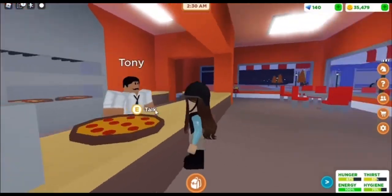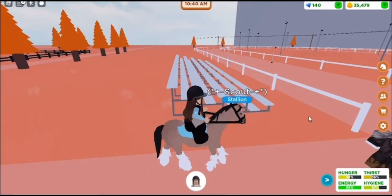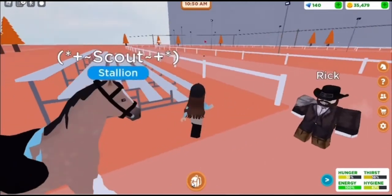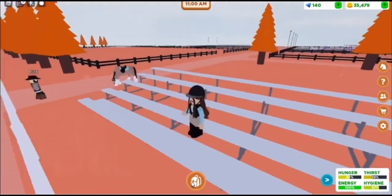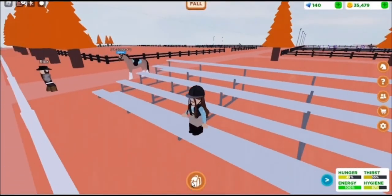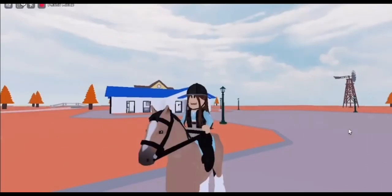A pizza is 600 coins. The next thing is these bleachers which are down by the racetrack. I think these would also be really good for role plays because you can go and sit on the bleachers. I'm not sure why it's not letting you sit on them or if that's an option, but you can go watch the races on the bleachers.